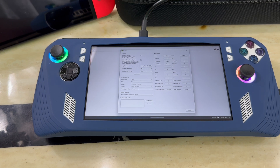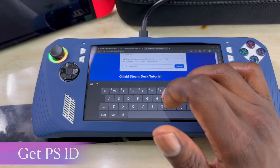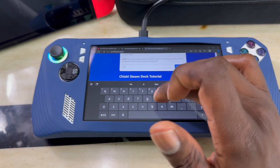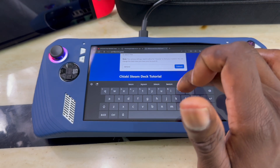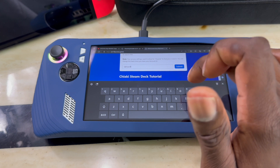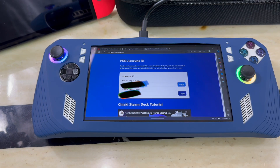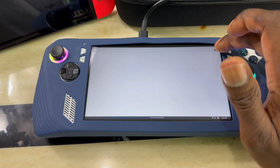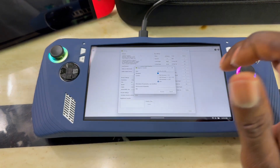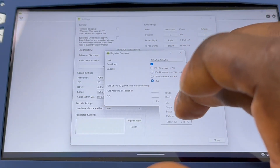Now you need to get your PlayStation ID. The link for this will also be in the description below. When you get to the website, just put your PlayStation ID in and click Submit — it's going to generate a code for you. Then go back to the Chiaki settings and put that code in the section that says PS ID, as you can see in the video.